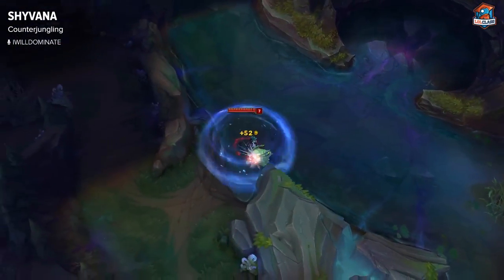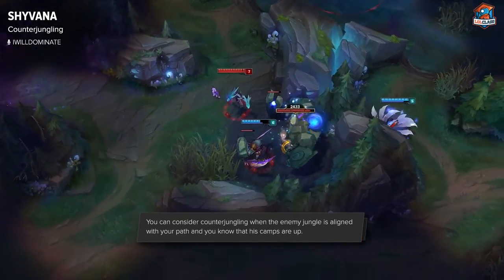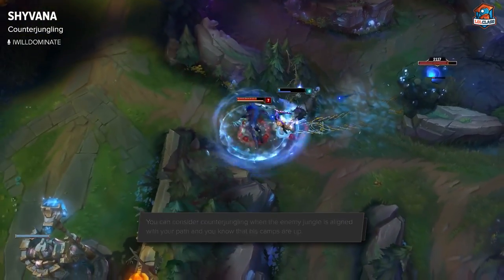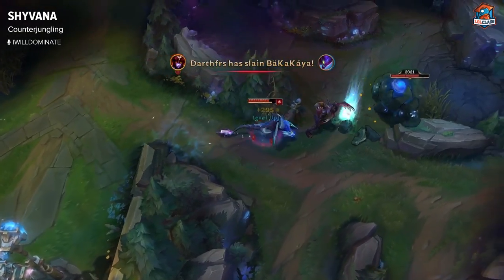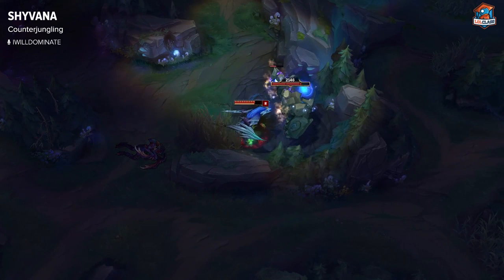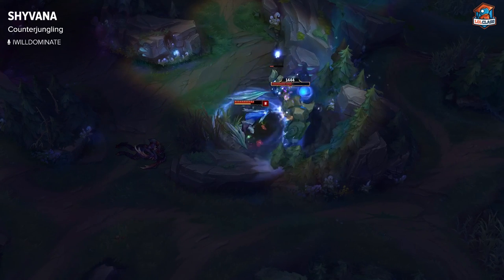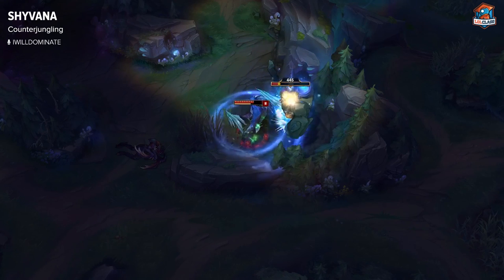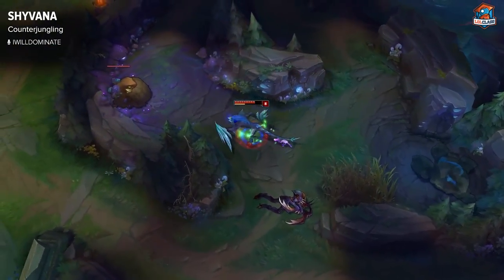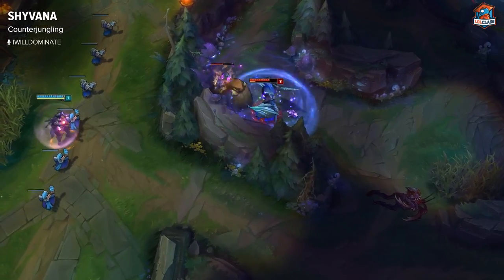On Shyvana you normally only want to counter jungle when you see the enemy go for a gank and there's no available gank you can go for and you can't go for dragon. It's pretty rare — you only want to do it if you know the camps are up and you can get the gold efficiently, because you want to make sure you're power farming the whole game. You don't normally want to get out of your rhythm and go to camps that could potentially be down. Shyvana's main job isn't counter jungling, but if you do it, you have to make sure you're doing it in a rotation that makes sense so you're getting your early game lead.